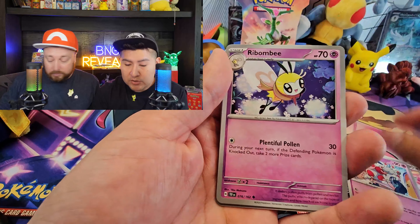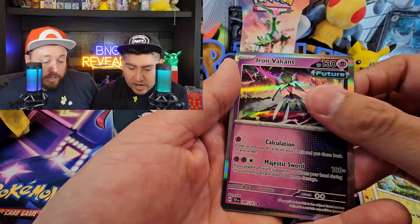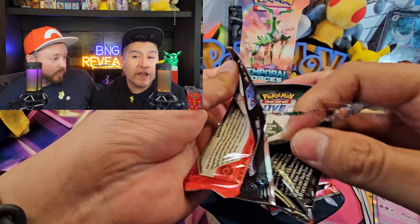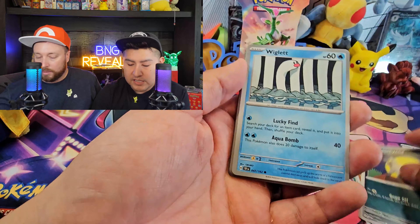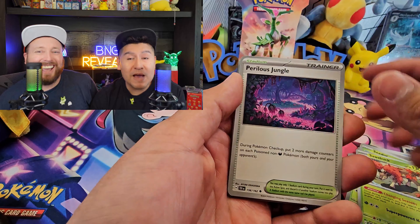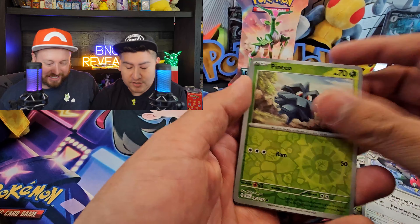Why don't you go ahead and open up yours? What's the promo card there? So the promo card here is Cyclozar. This is from the Temporal Forces three-pack blister. Look at this guys — this is amazing, this is shiny. This is part of Scarlet and Violet. Here we go guys — a code card for you, and let's see what we're gonna get from this really cool three-pack blister.